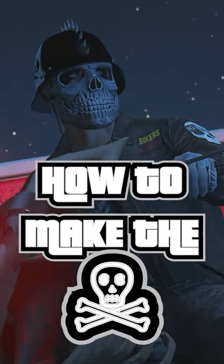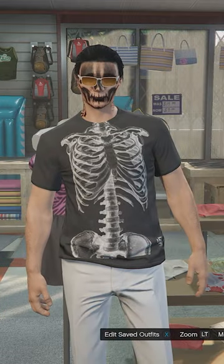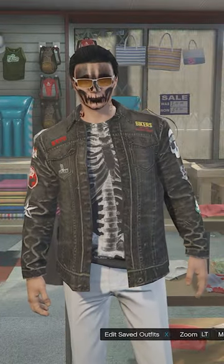How to make the outfit in GTA Online. First, go to Designer T-shirts and choose the VDG Skeleton t-shirt. Go back up to Biker Jackets and get the Charcoal Patch Denim Biker.